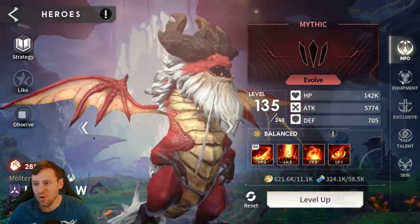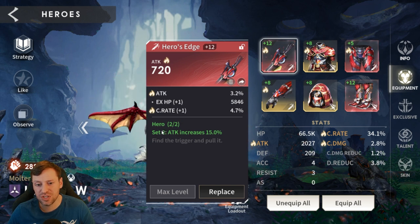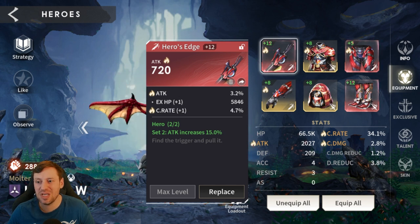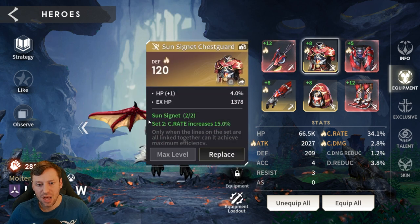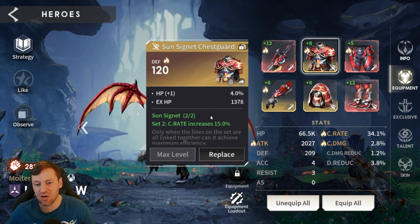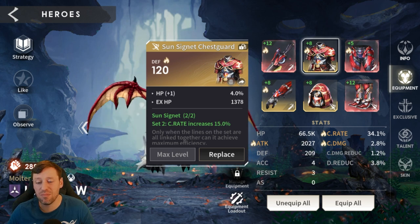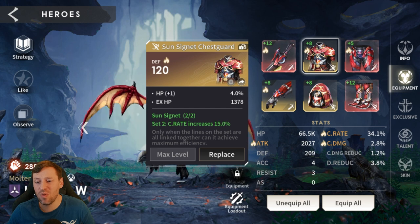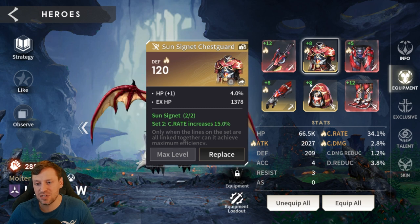Car More is a damage dealer. We've got the Hero set, a two-piece giving 15% attack, and we only have three pieces so we're not getting the 30% bonus. We also have Sun Signet, a two-piece set giving 15% crit rate. I'd rather have four pieces of Sun Signet because the more crit rate you have, the more damage you'll do. I'd say run four pieces Sun Signet and two pieces Hero to balance crit rate with attack.